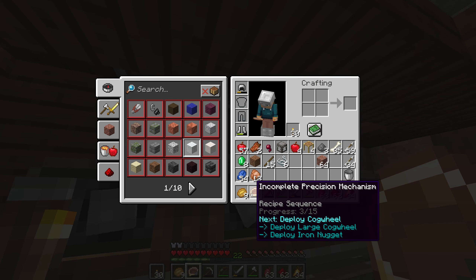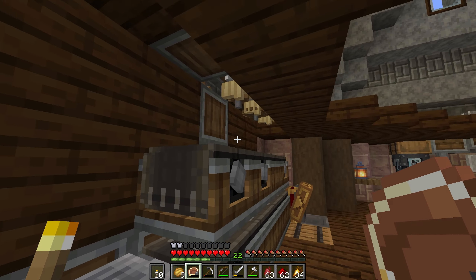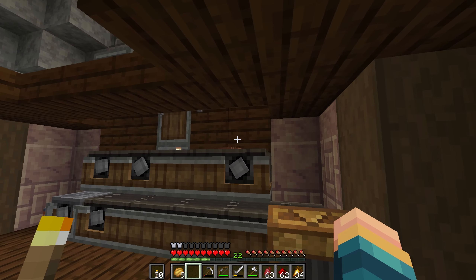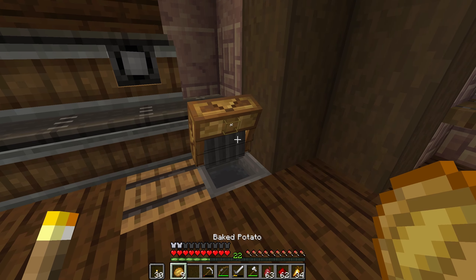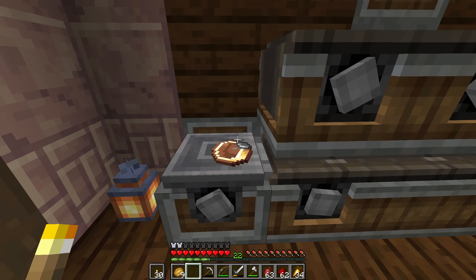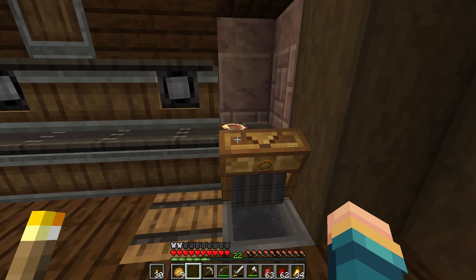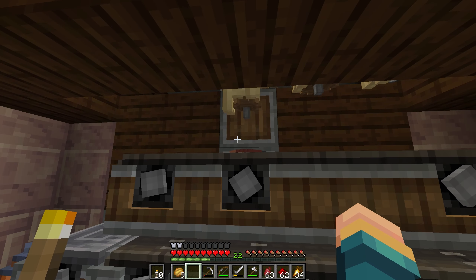We've got our smasher set up just in case we need it, and this goes pretty quick. Let me show you these copper sheets — boom, you see that speed? We'd never had that before. And this is for doing the precision mechanism. So all we need to do is deploy this at the right stage, which looks like is the very beginning stage. So we could just throw this on here and pop, it goes up. It just — it's so cool. It goes plop, right back down. It does go through there. Basically it'll just keep going around and around until it's done, and then we're going to have a filter on here that takes it right out when it's finished. And just like that, we've got our precision mechanism.